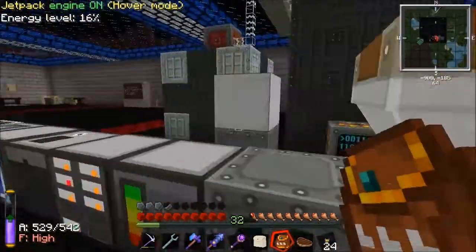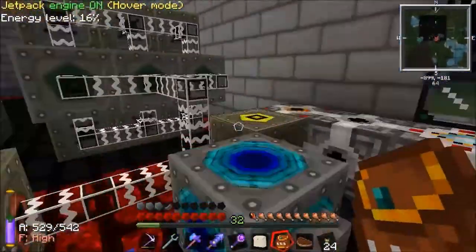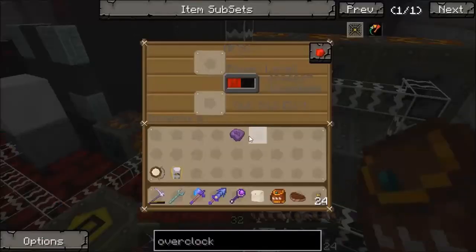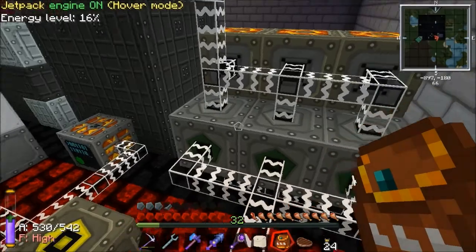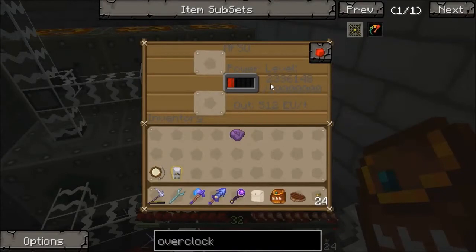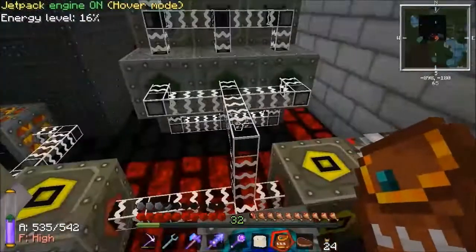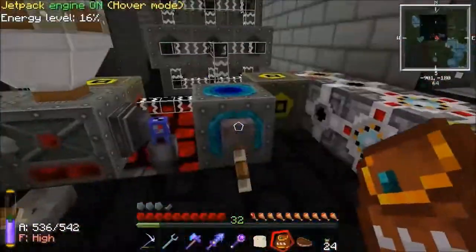I'll shut that off now because it's going to take a while to get us some more scrap. Let's look at our power — we've got 5 million in there, 5 in there, and 2 and a bit in there. So nearly 18 million it's taken — so it's probably 16.667 million EU for one UU matter.